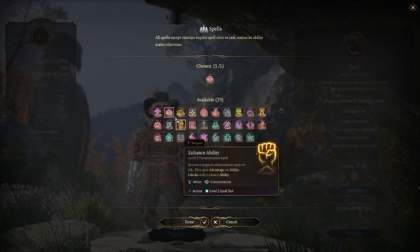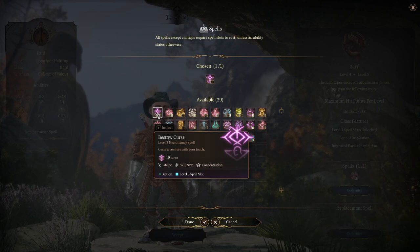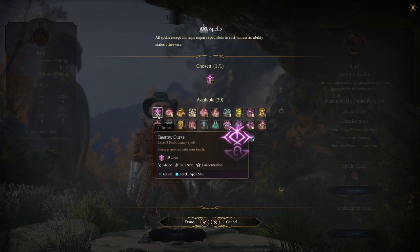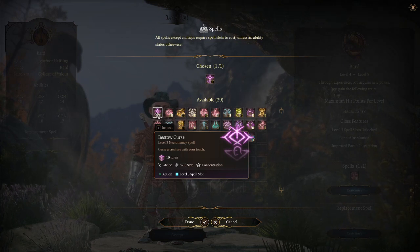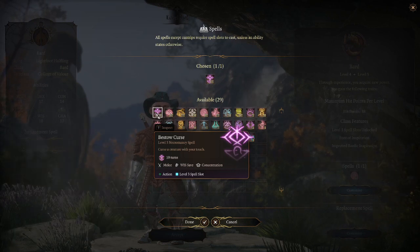Bards also get Bestow Curse. Bestow Curse is like Glyph of Warding in that it's actually a few spells combined into one — really like three spells combined into one. No matter which effect you choose, it's always a single target save-or-suck control spell that targets the Wisdom saving throw and requires your concentration. You pick a target and then pick an effect.